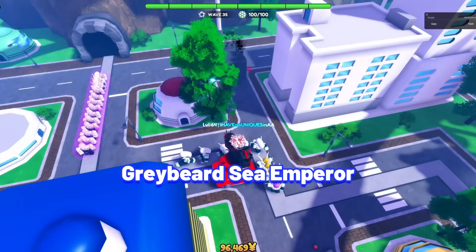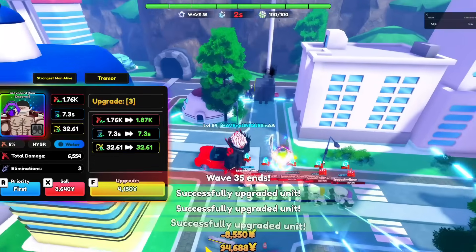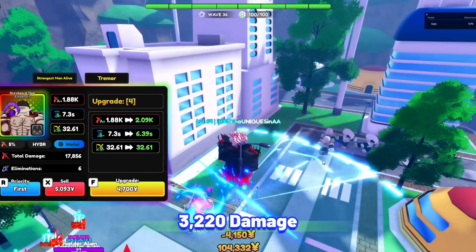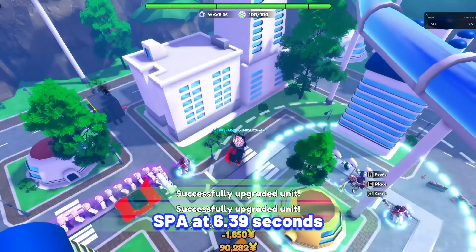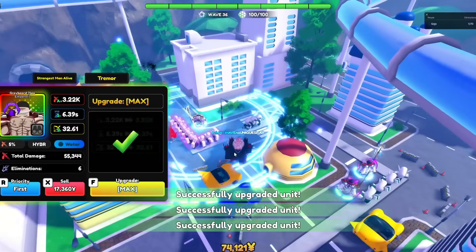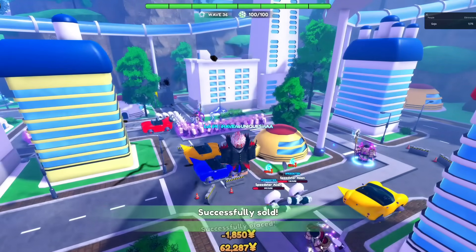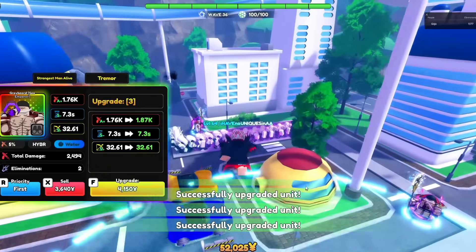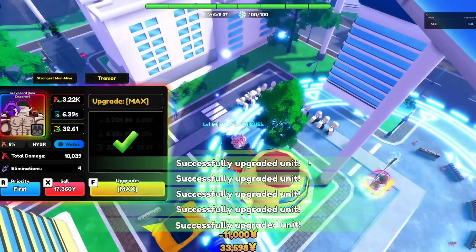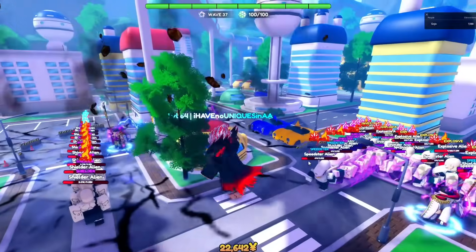Next is Greybeard Sea Emperor. Whitebeard is one of the best hybrid units with awesome passives, and he becomes full hybrid at later upgrades. His stats at max upgrade at max Alar: 3,220 damage with his SPA at 6.39 seconds, making his damage per second at 503.91. His first passive, Strongest Man Alive, increases his damage by 1% each wave up to 20%. His second passive, Tremor, causes his next attack to stun enemies after every 30 eliminations.